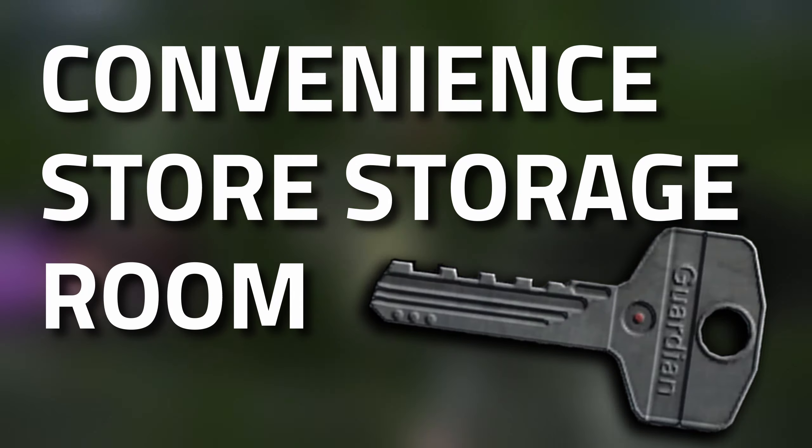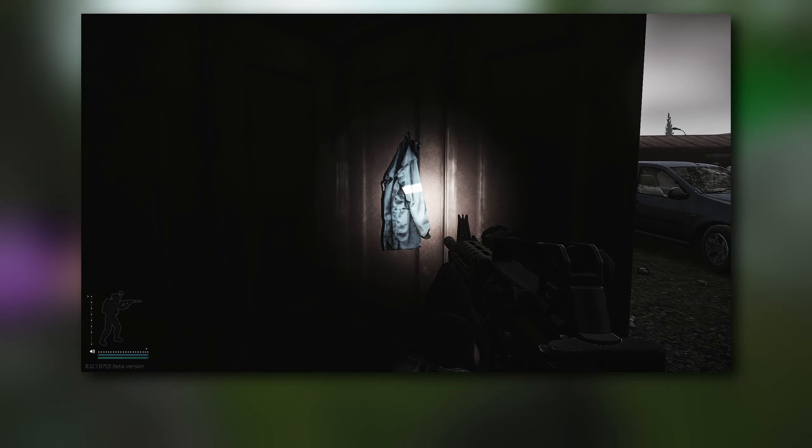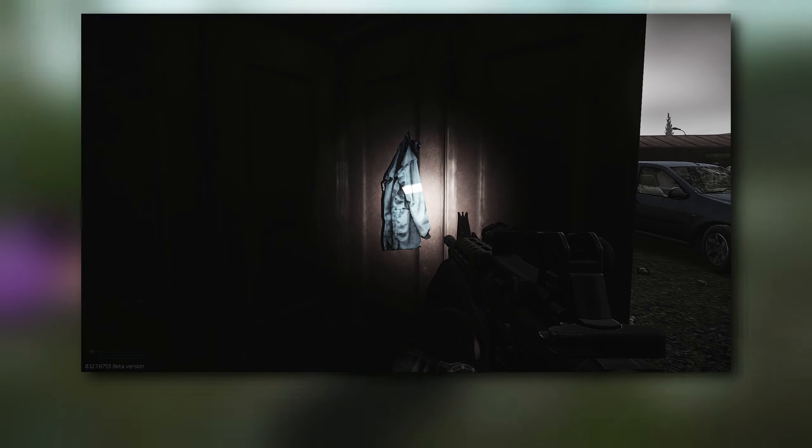Hey guys, and welcome to a key guide for the convenient store storage room. This key currently only spawns in jackets as well as in the pockets and bags of Scavs. Don't forget to leave a like on this video if you find this guide useful.